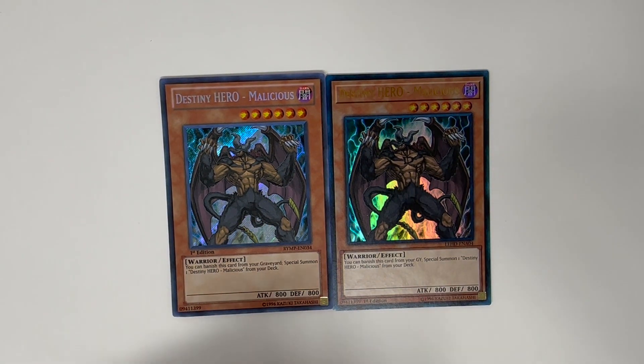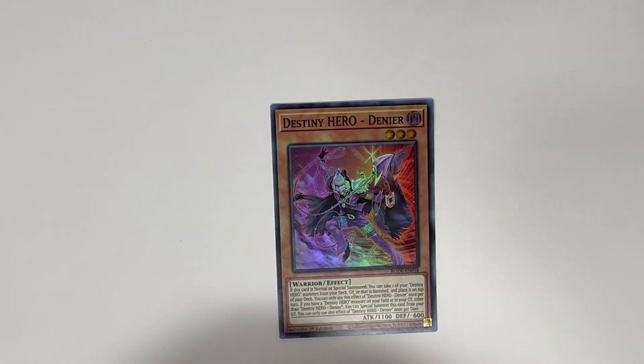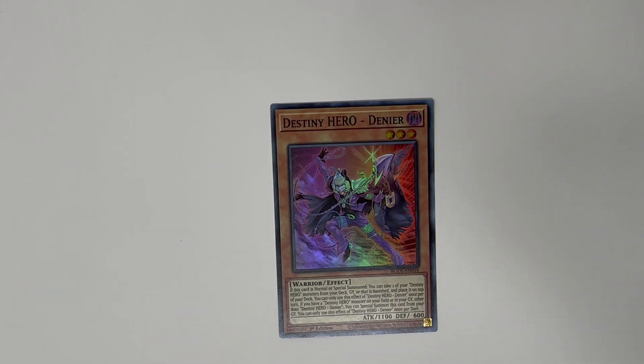Two copies of Destiny HERO Malicious — two copies because it's illegal to run three. If it's in your graveyard you banish it to summon this from the deck, and that effect is not once per turn. Next is one Destiny HERO Denier, which basically acts like our third Malicious. When summoned and you control a Destiny HERO, you can move a banished Destiny HERO to the top of your deck — that's once per turn. The second effect is once per duel: if you control a Destiny HERO on the field or there's one in the graveyard other than Denier, you can summon this card.